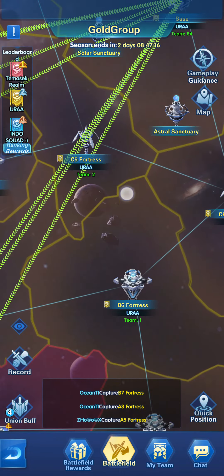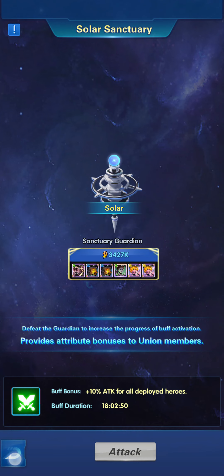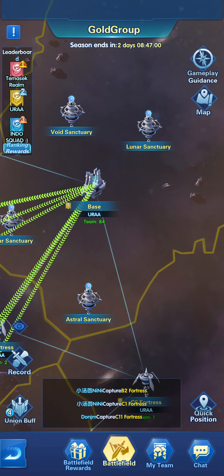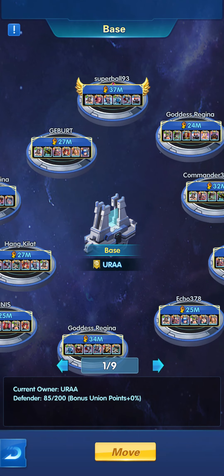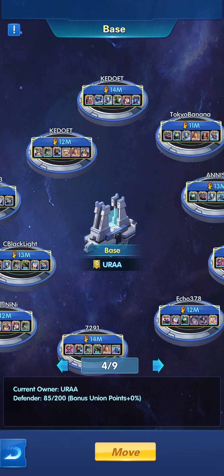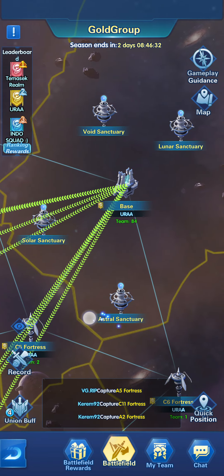In this video we're going to be talking about the boosts you can give to the entire union. You might have noticed there is something called the Solar Sanctuary, the Astral Sanctuary, the Void Sanctuary, and the Lunar Sanctuary — four types total. You can find these near your home base, where all our heroes are until we take teams out to attack different fortresses.